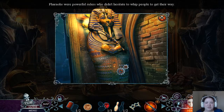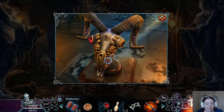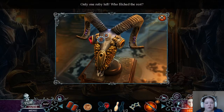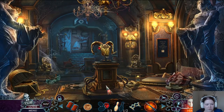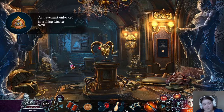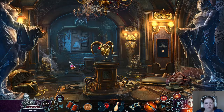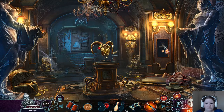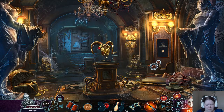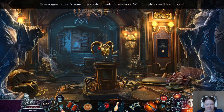Pharaohs were powerful rulers who didn't hesitate to whip people to get their way. Finally, a battery for something. Only one ruby left — who filled the rest? A rocking horse — oh, a morphing object. I've only collected 26 out of 42. I thought I got every single one, and apparently I did not, because there are so many left to go.